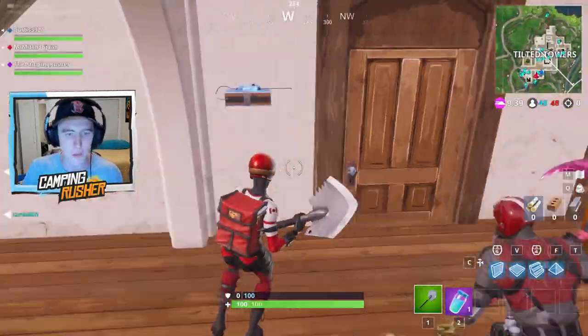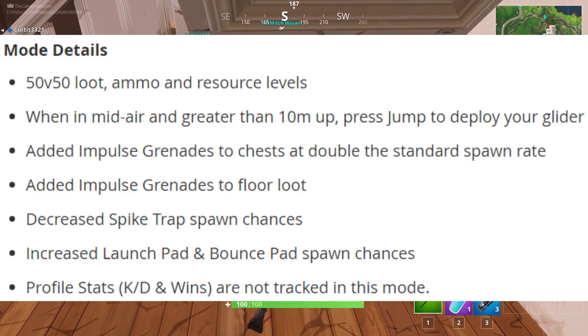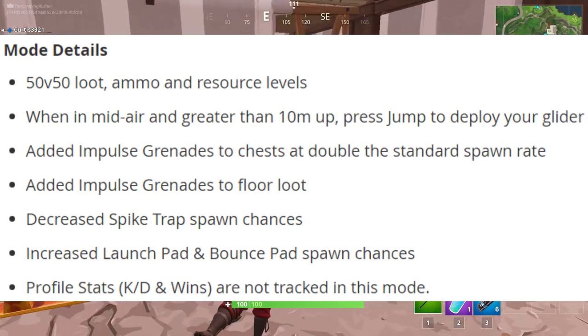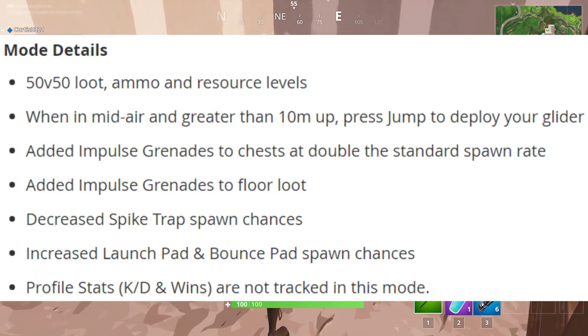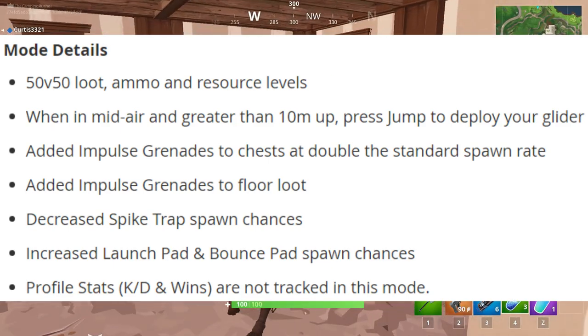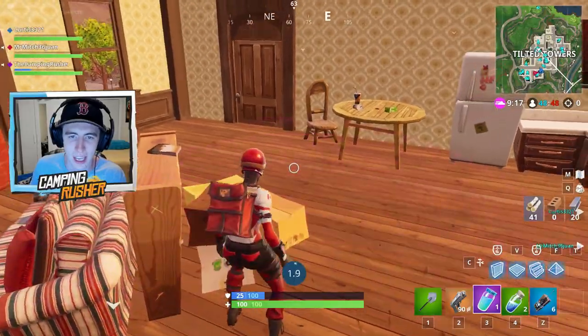Here's your details. 50v50 loot, ammo, resources. When in mid-air and greater than 10 meters up, press jump to deploy your glider. Impulse grenades added to chests at double the standard spawn rate, and also added to floor loot. Decreased spike trap spawn chances, and increased launch pad and bounce pad spawn chances. Lastly, your profile stats, KD and wins are not tracked in this game mode.